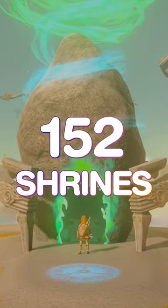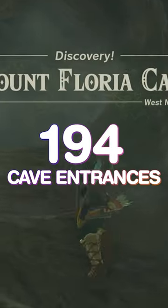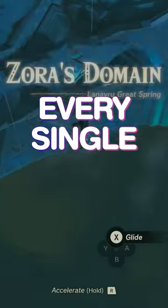15 towers, 152 shrines, 36 chasms, 58 wells, 194 cave entrances, 147 bubble gems, 81 Hudson signs, 120 light routes, every single named location.